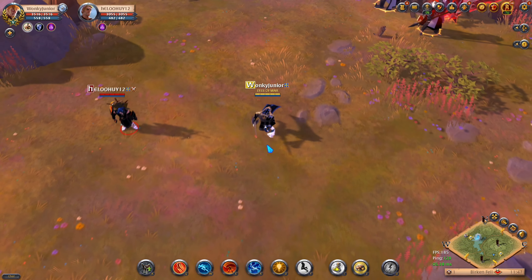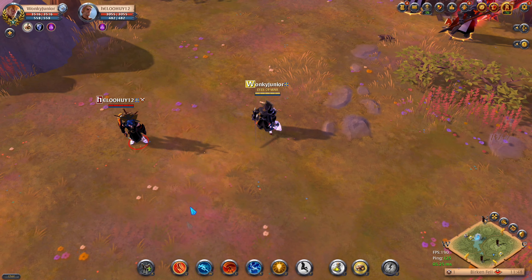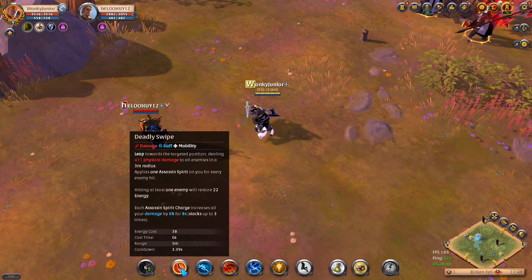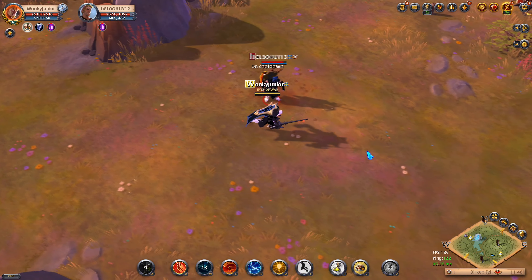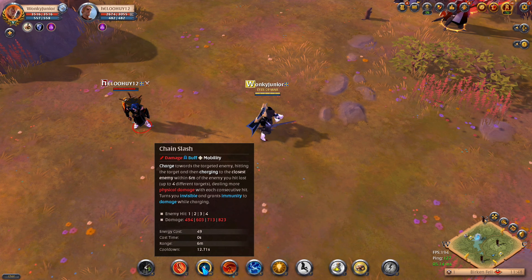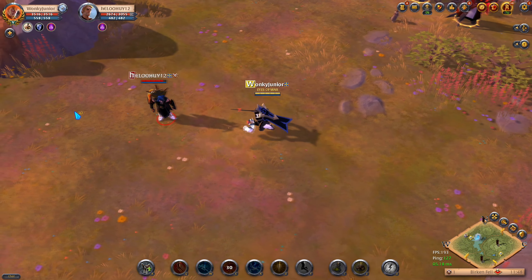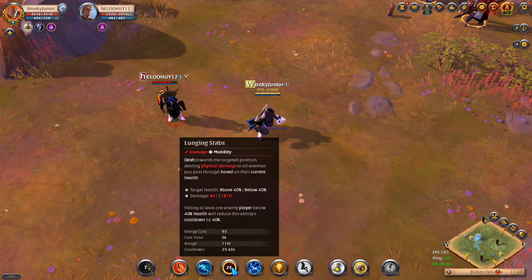So now let's go over to the gameplay, where I will show you the best way to play this build. For the first Q spell, we have the Deadly Swipe, which will leap towards the enemy, dealing damage in 3 meter range and applying 1 Assassin Spirit Stack. Then for the second skill, we have the Chain Slash, which will dash to the enemy hitting the target. And if there are more than one target, you can dash multiple times. And while you're dashing, you will become invisible and gain quick immunity. Then for the E skill, we have the Lunging Stab, which will again make you dash — so with all of these dashes, you can see why the Bloodletter build is the fastest build in the game.